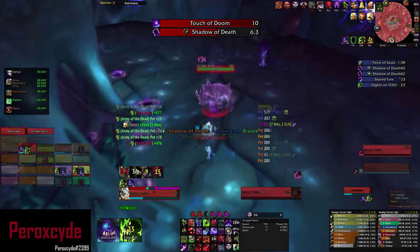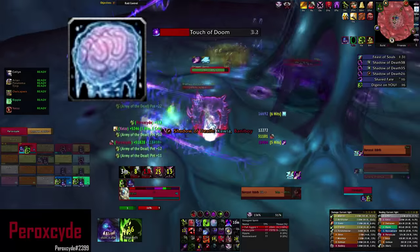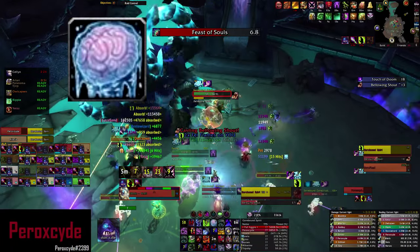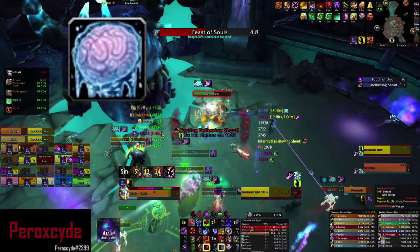Inside Gorfin's stomach you need to pick up the add called Enraged Spirit. It has an ability called Bellowing Shout — make sure you interrupt it, otherwise the spirit will gain 300% increased physical damage for 10 seconds. In case you messed up, instantly use your Icebound Fortitude and call for external cooldowns.